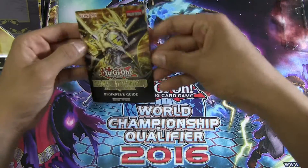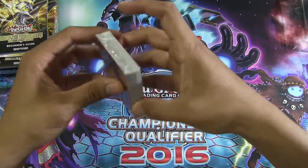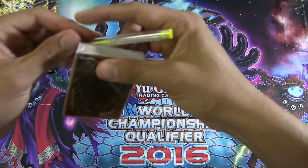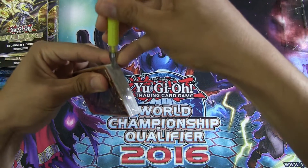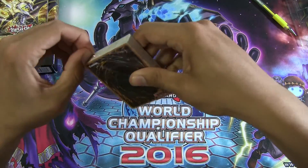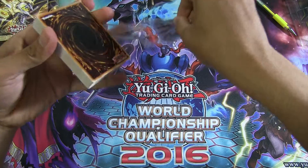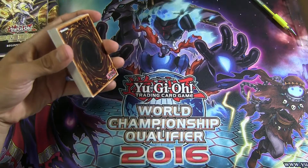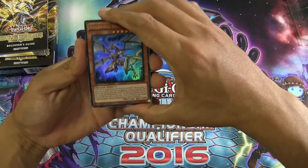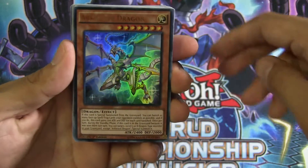And then you have your beginner's guide. Now for the opening — as you guys can see, the background playmat I have, the Phantom Nights, was actually the playmat given to me for participating at Nationals, so it's a really amazing playmat. I love the colors. For our first Ultra, you have Arc Brave Dragon.